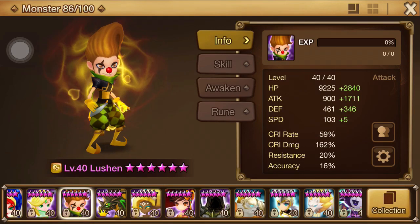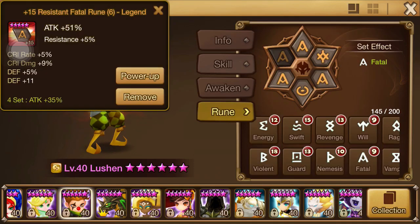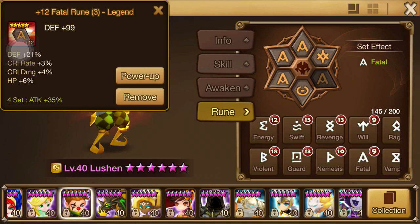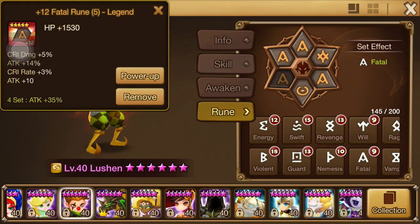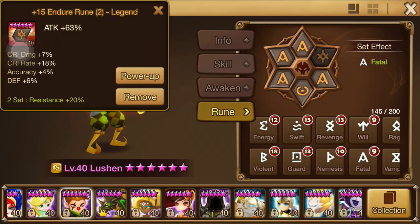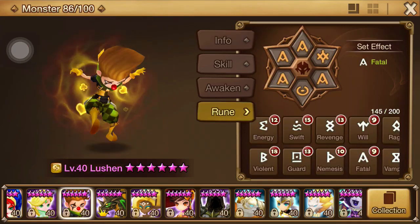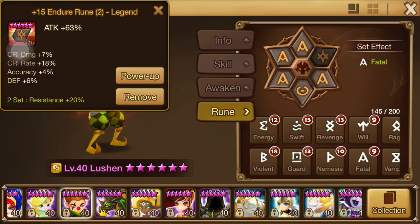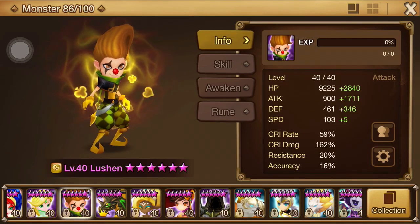Lucian hasn't changed too much. I got a little bit more attack on my unit now just because of the fatal set going up to 35% versus 30% from the original. Again, another broken set — no rhyme or rhythm for a reason. It's just one of those runes you gotta throw on there to keep his crit rate up and crit damage up.